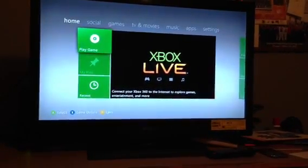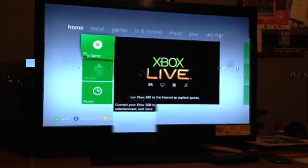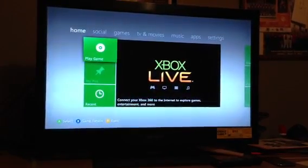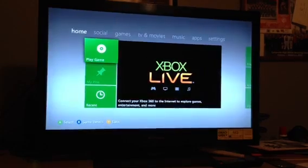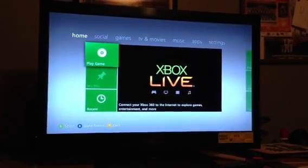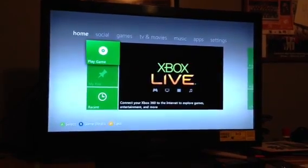I want to show you how to reset your Xbox Live passcode if you forgot it or your parents blocked you out or something like that. First you want to turn your Xbox off and then unplug your hard drive. Once you do that, you want to turn your Xbox on and go to the main screen.